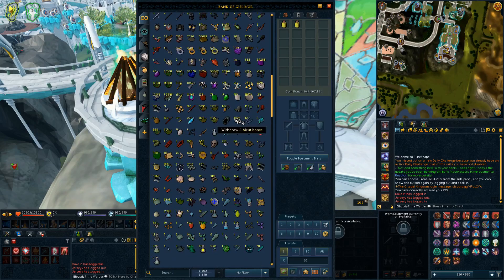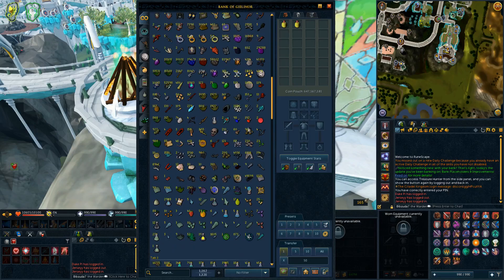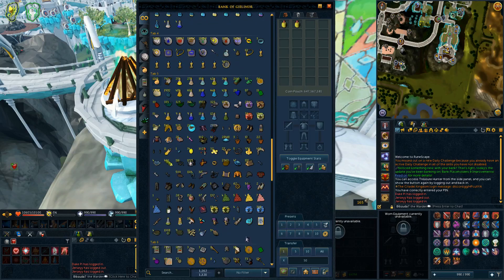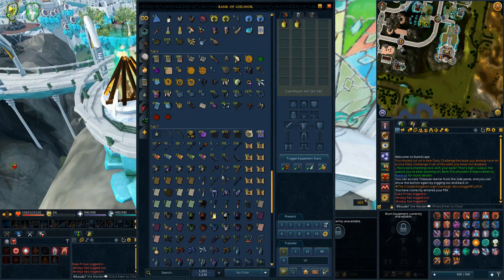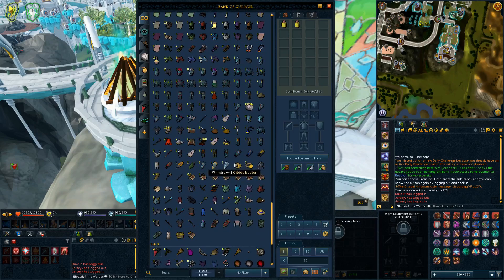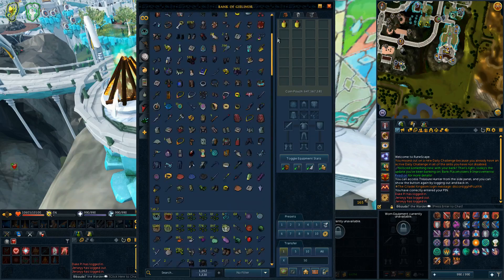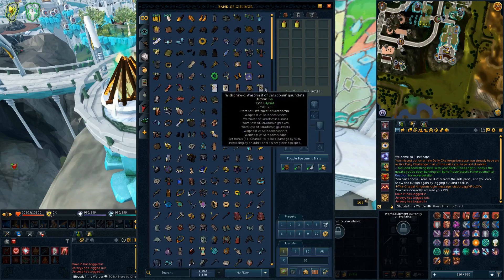My loot tab is already pretty good, until you get to the bottom where all the new garbage is — like salvage and stuff — but the top is fine. Pots is good, teleports is okay, my skilling tab I haven't used in a long time but could probably use some organization. And then I've got random treasure hunter stuff, my clue scrolls tab, a junk tab, and my strange rocks tab. I might make another tab or two.